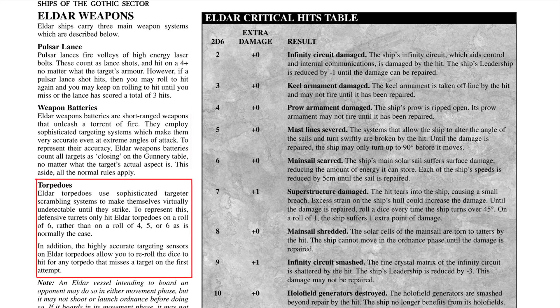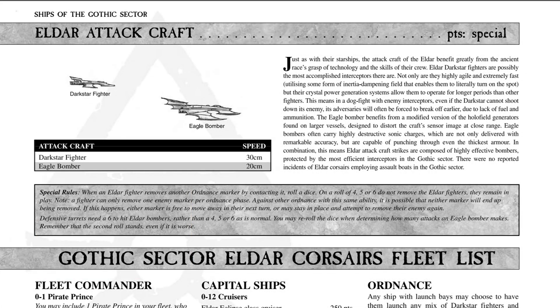For Eldar torpedoes specifically, you need sixes to shoot them down — the reverse of Eldar being easier to critically hit. This may not be well known, but Eldar torpedoes completely ignore armor in Armada 1. In the tabletop, you can reroll the dice when shooting a torpedo at a hull, making them far more reliable and dangerous.